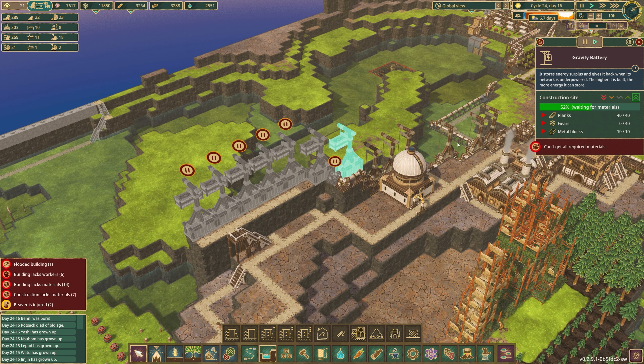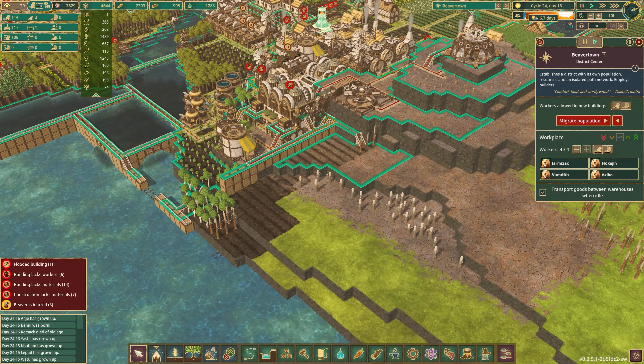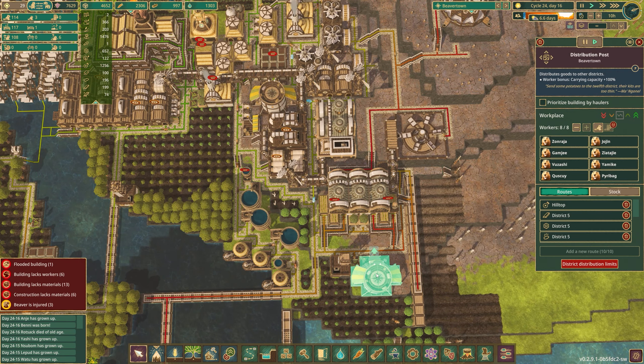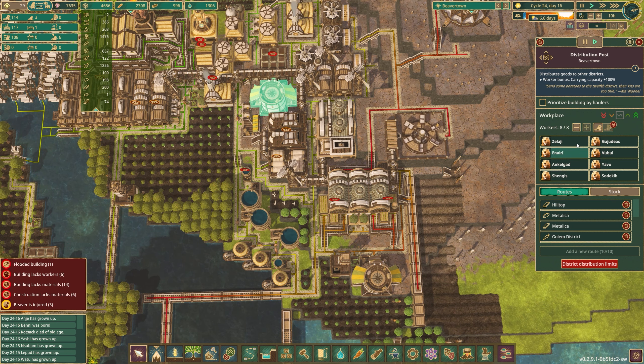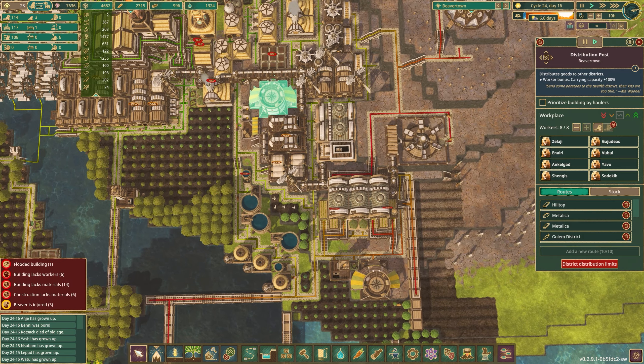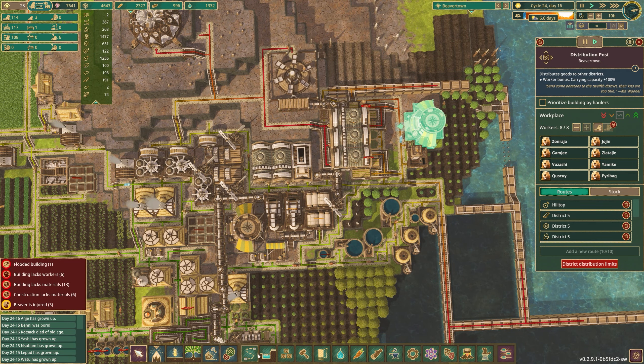We do need gears and we definitely have a gear shortage. But if we come here, there's actually twelve hundred gears throughout the colony. At least half of them are sitting in Beaver Town proper, which makes sense — that is our hub of industrial activity. But if we look, we've been playing whack-a-mole with our distribution routes, and we could probably continue doing that, but I think we're better off putting in another distribution post.